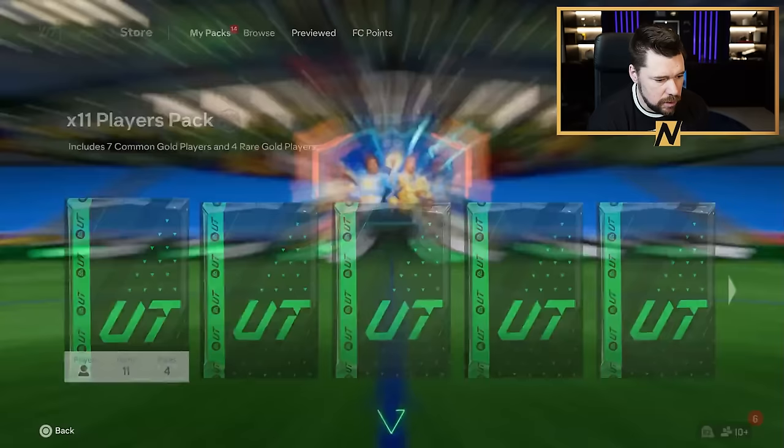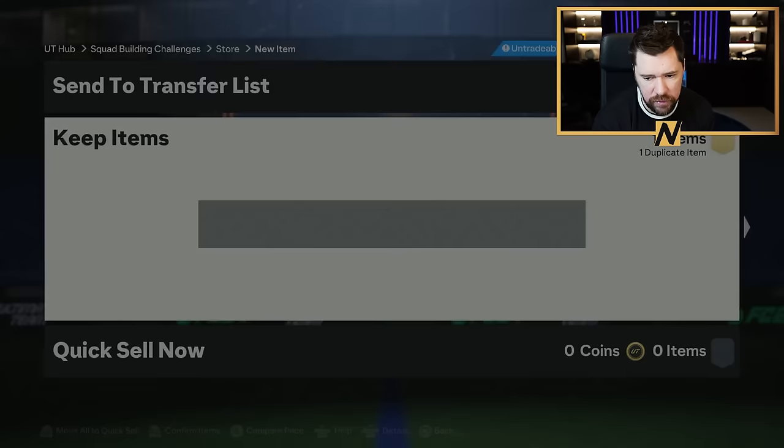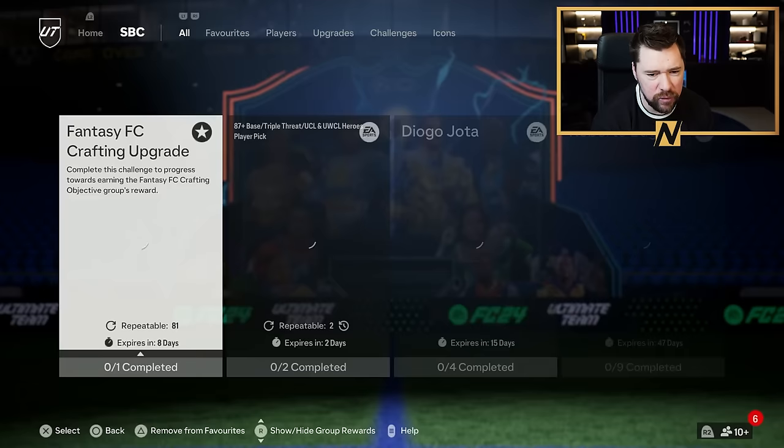Exchange OP, baby. No, it was a Tavia. Another dupe already — it's Arnautovic. We'll use it. We'll go and do it. This is where it gets painful, because you're just back and forth.